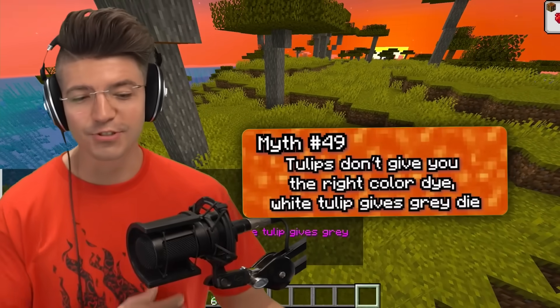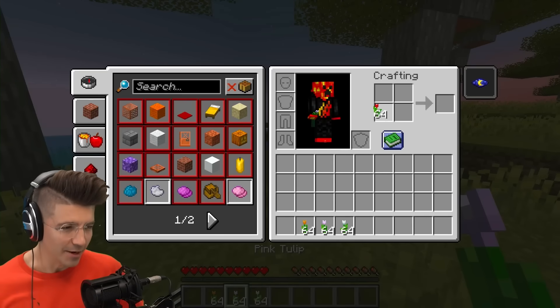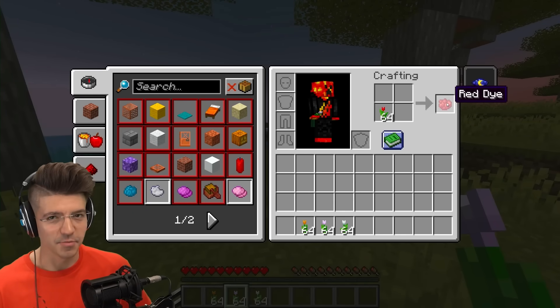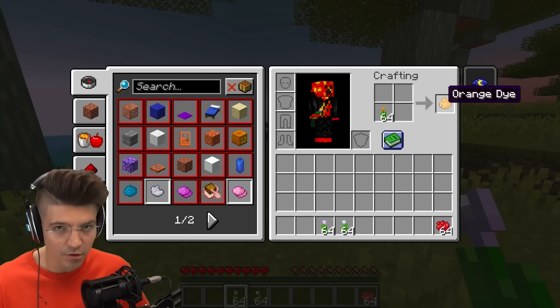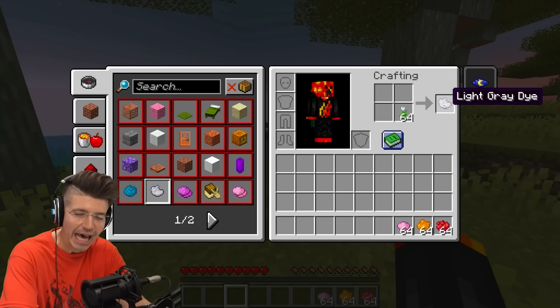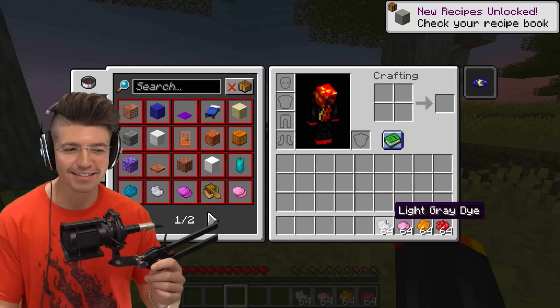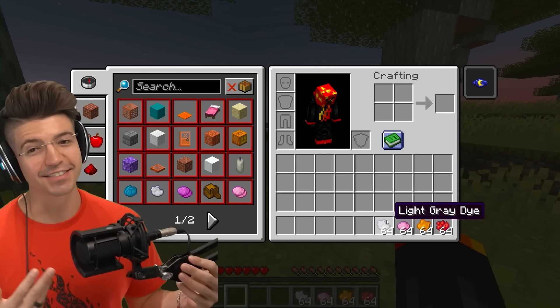Tulips don't give you the right color dye. Red tulips give red dye — that makes sense. Orange tulips give orange dye. Pink tulips give pink dye. But white tulips give light gray dye. Why does white tulip not give white dye? That is very dumb — whoever at Mojang is in charge of the dyes is colorblind.